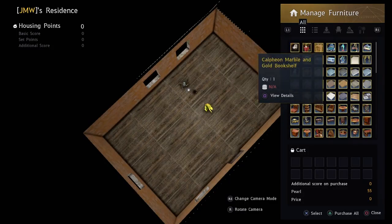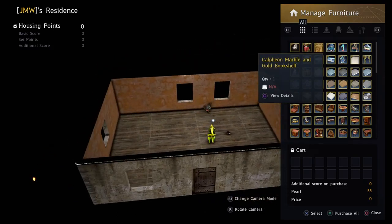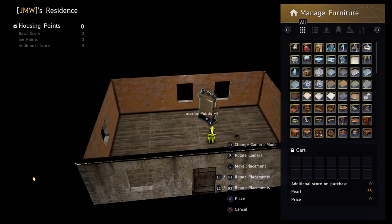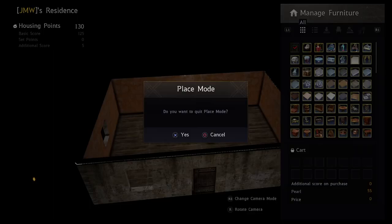Press triangle on the door, then press up on the D-pad to enter place mode. Click the bookshelf you bought — or buy it directly from this menu — and place it wherever you want. Then exit place mode.